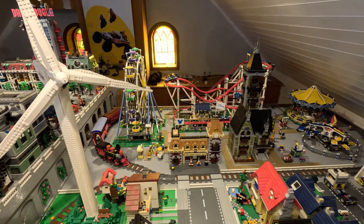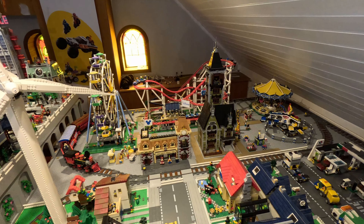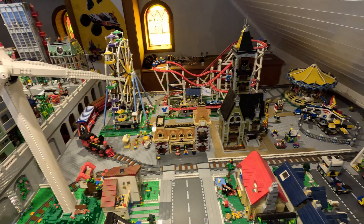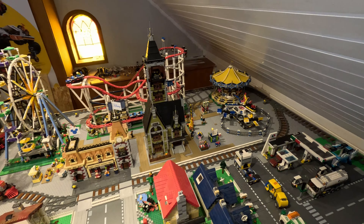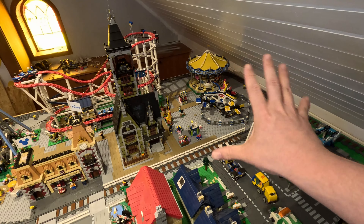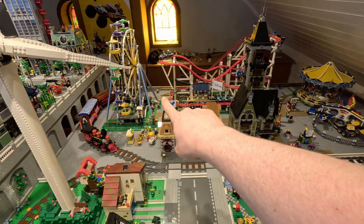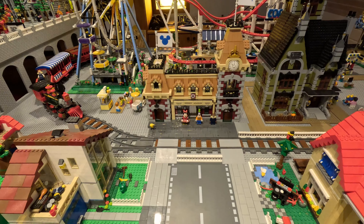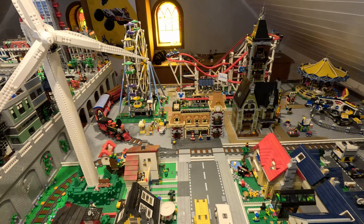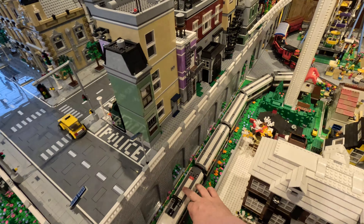The roller coaster doesn't work as it should right now. I think it's just something with the pieces that needs to be pressed down — not a big problem. I still have to figure out what I'm going to do down here and over here. I still need to put in some more fence, some more trees, flowers, and stuff like that. That's the idea for now — it may change if a new set comes in, which would be very nice. I'm also thinking about doing some kind of an entrance right here, because this isn't a typical entrance for an amusement park, but for now it's okay.